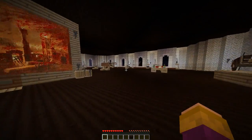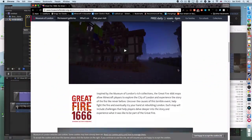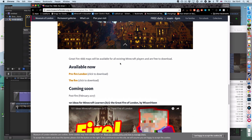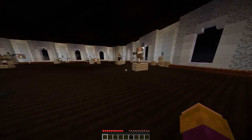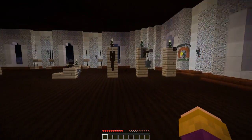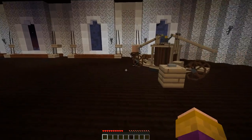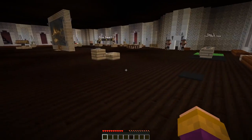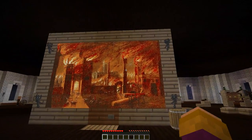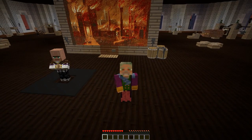If you haven't subscribed to the channel, do subscribe so you make sure you can get all these bits of information. The Great Fire of London map is available for download at their website — the link will be in the description below — so you can find it and download it for yourself. Experience this amazing educational map that celebrates and gives you a sense of the history, the importance, and some of the objects and experiences that people went through during 1666, during the Great Fire of London. If you have any questions or have created maps that look at historical events, let me know in the comments below. Thanks very much for watching and do join me again for more 101 Ideas for Minecraft Learners. If you liked the video, remember to give it a thumbs up. Thanks very much — bye-bye.